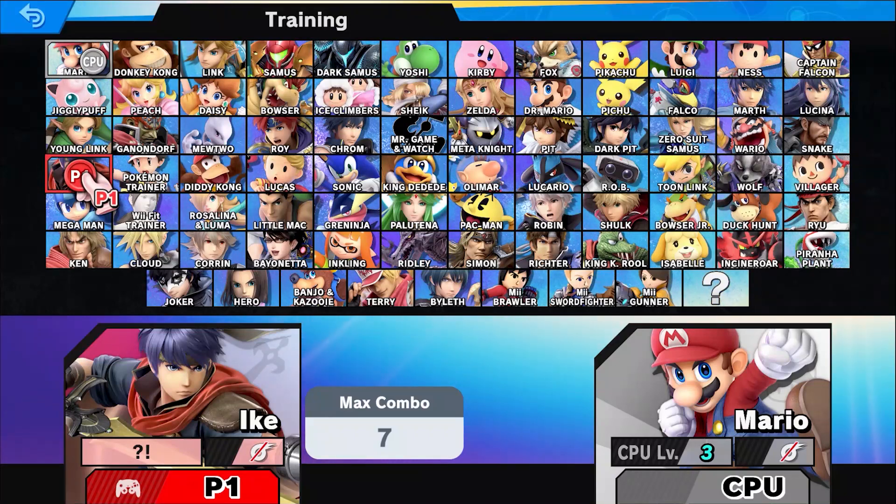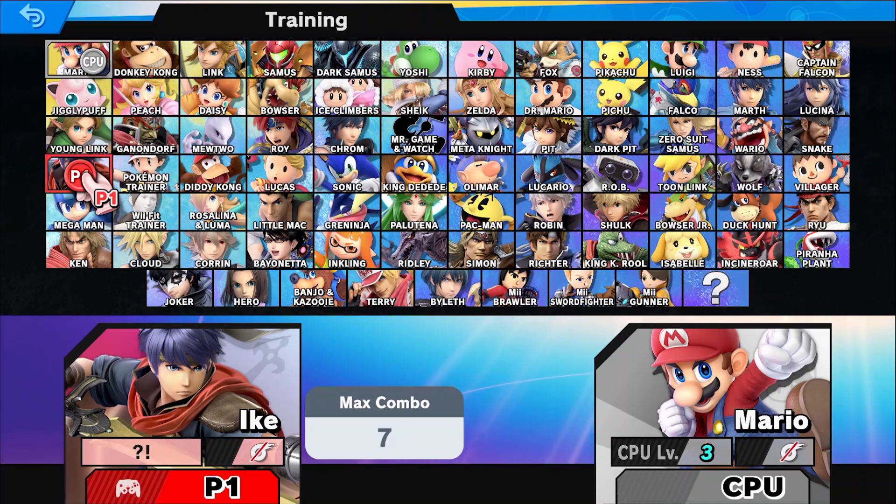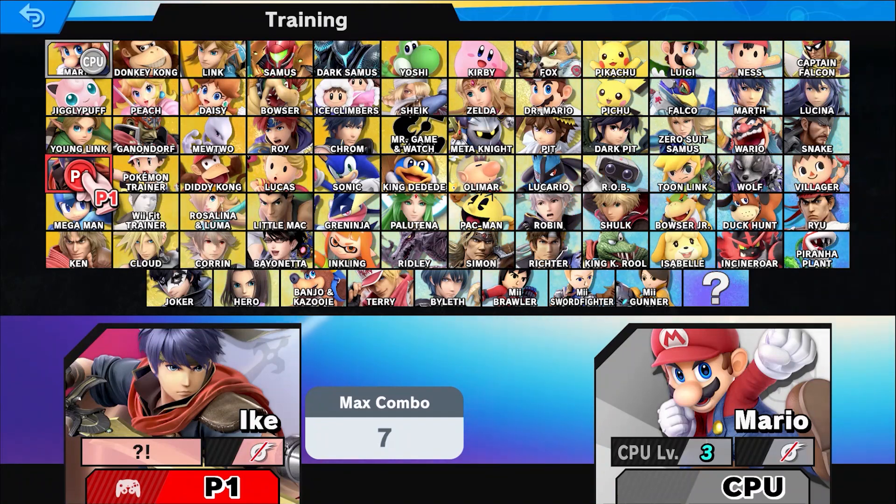Hello there everybody and welcome back to another Super Smash Bros. character guide. This time around we'll be taking a look at Ike's basic combos and kill confirms. Note that some of these combos might not work against optimal DI. With that being said, let's get started.